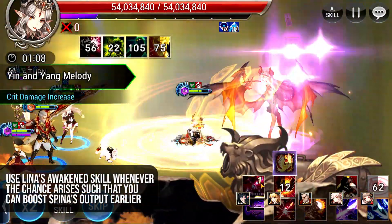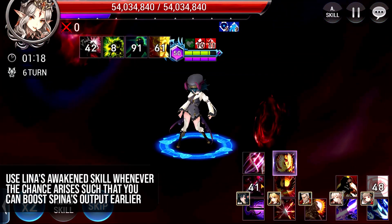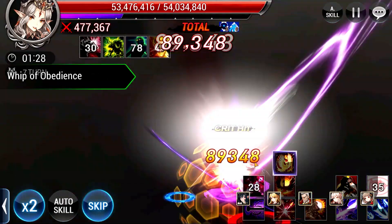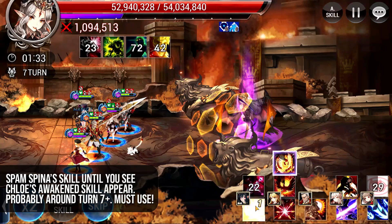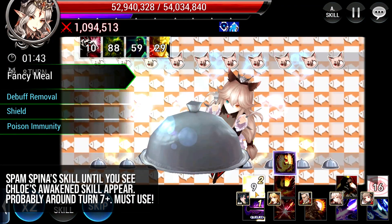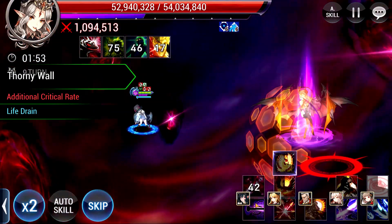Here I'm casting Lina's Awakened skill to increase Spina's output as soon as possible. It is recommended that you use Lina's Awakened skill when you have the chance so that you can have a very strong output much earlier, because after the 6-minute mark Isabella will have a crazy attack spike — that's around turn 30. After you have set up and debuffed everything, you will start spamming Spina's skills, and when you see Chloe's Awakened skill come up, you have to use it because by this time your Poison Immunity should have run out. Casting this shield and recasting 12 turns of Poison Immunity is very important. Thereafter, continue spamming Spina's skills.